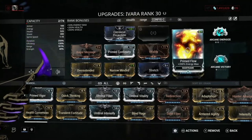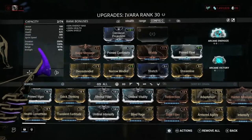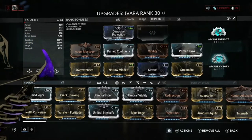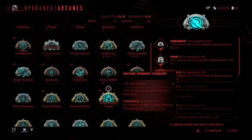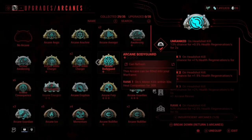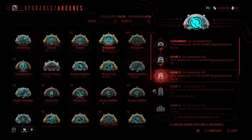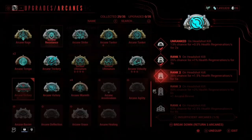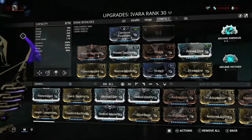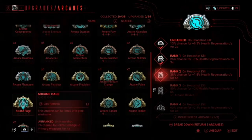We also have Primed Continuity for duration, Vitality for health, Stretch for range, Streamline for efficiency, and Primed Flow for the increase in energy. For arcanes, we have Arcane Energize and Arcane Victory — you don't need Victory, but Arcane Energize is definitely one you want. You could use Arcane Guardian or Bodyguard instead. Arcane Energize is definitely the one you want on.